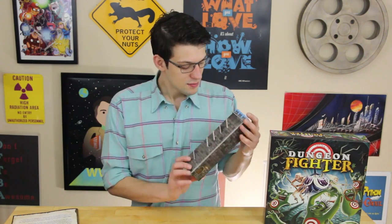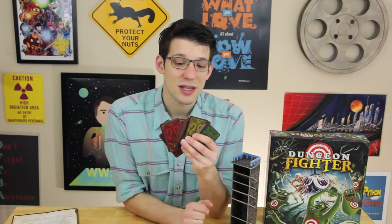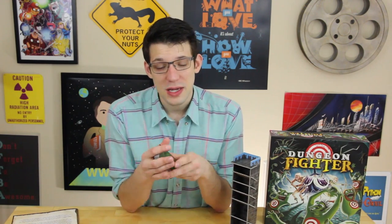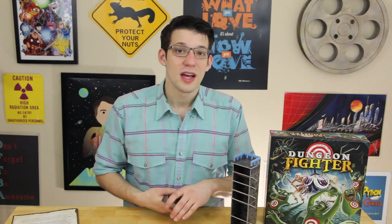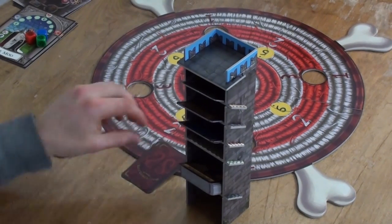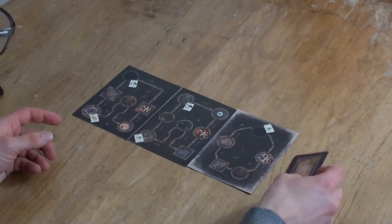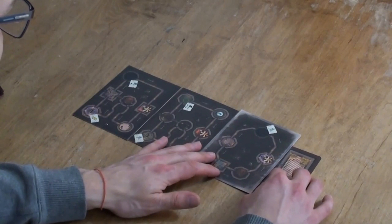To populate your dungeon, use the dungeon cardholder tower. Draw a total of 14 monster cards from four different difficulties of monster. Depending on how hard you want your adventure to be, you can change the relative composition of difficulty. For example, easy mode has four level ones, four level twos, four level threes, and two level fours. Pick your final boss monster randomly and put it at the end, giving you a total of 15 encounters.